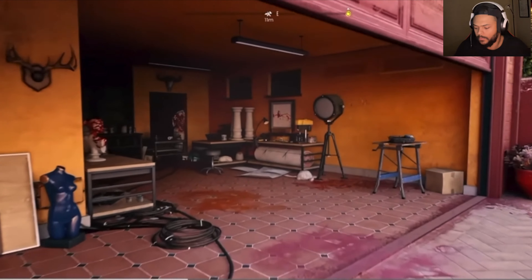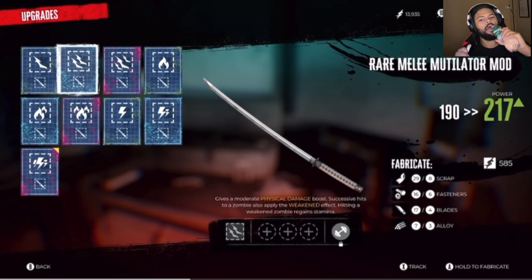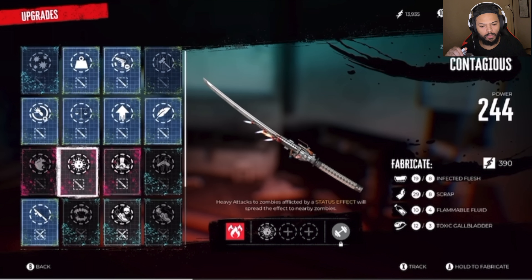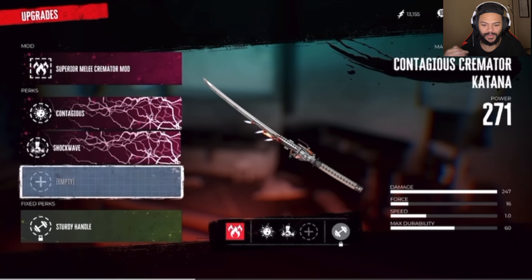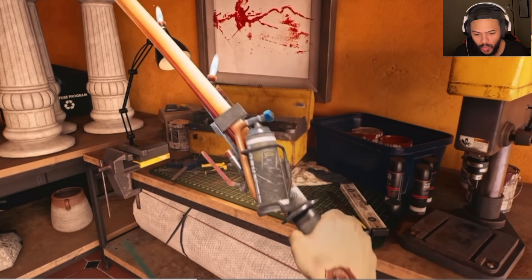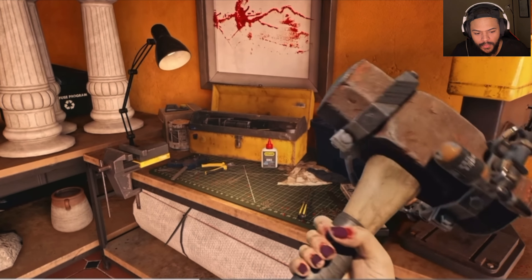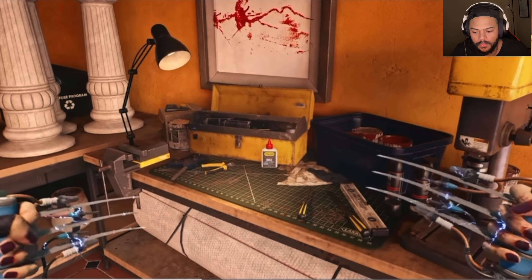Things are about to get a lot rougher, so we should upgrade our weapons and equip ourselves for the challenges ahead. With workbenches scattered all over Los Angeles, players can retrofit their tools with DIY mods and perks, creating the most obnoxiously crazy weapons — from flaming katanas to electrified daggers and exploding hammers. The possibilities are endless. Exploding hammers!